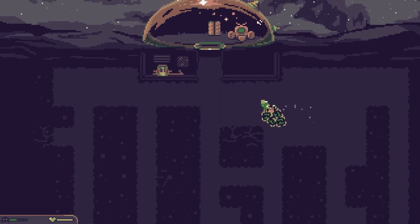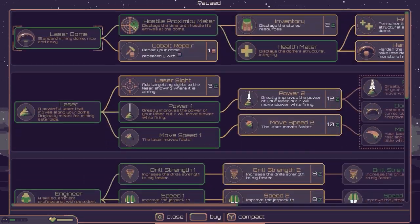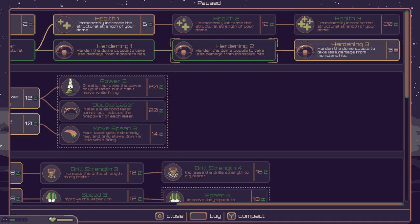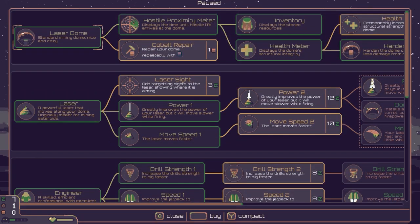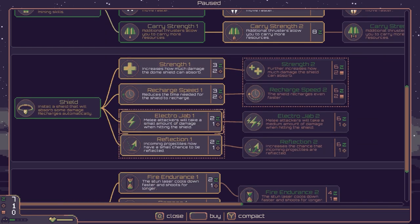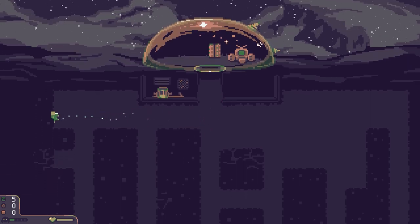I might actually get the inventory upgrade to see what's in my inventory — it would probably be worth it. We've got health to permanently increase dome strength, and hardening to take less damage from monster hits — we'll go with hardening. I can also see I've got seven of the first resource. We can now get electro jab or reflection — small chance to reflect stuff. I think electro jab is probably the one to go with. We now have electro jab.